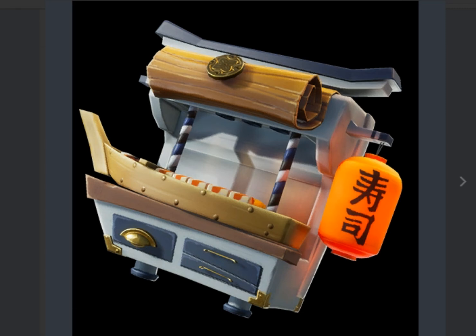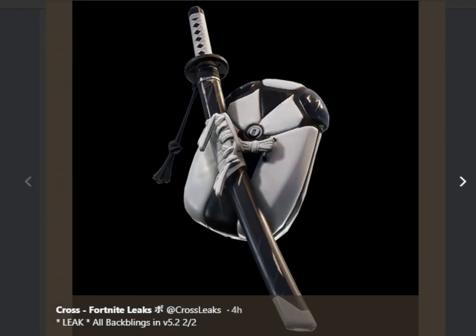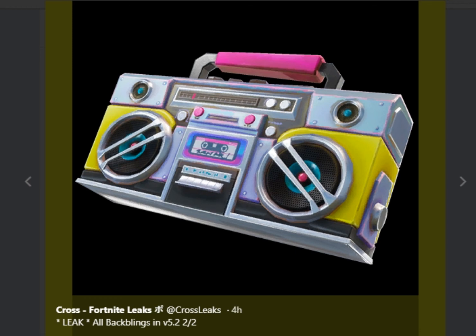Here's another one for the Chinese skin - it looks like we might be getting two back blings and two pickaxes for that set, which is going to be interesting. I'd like to see how they want to do that. And then there's the boombox back bling - that's pretty much all for this video covering all the new leaks.